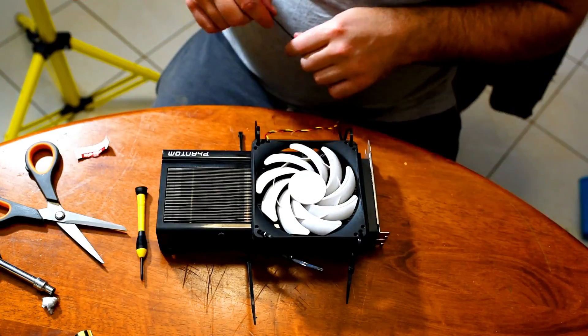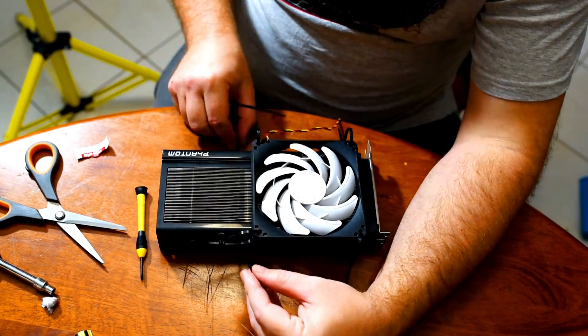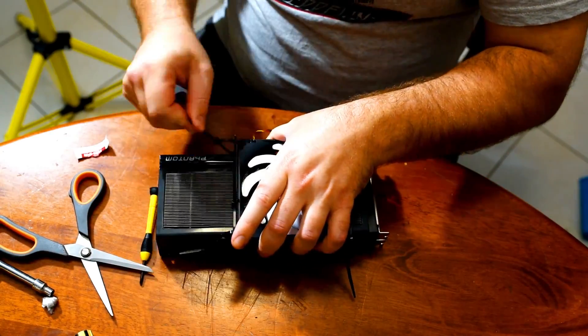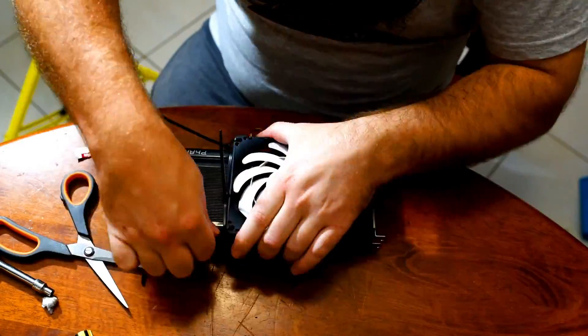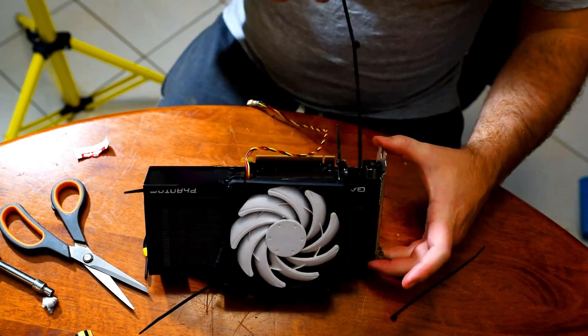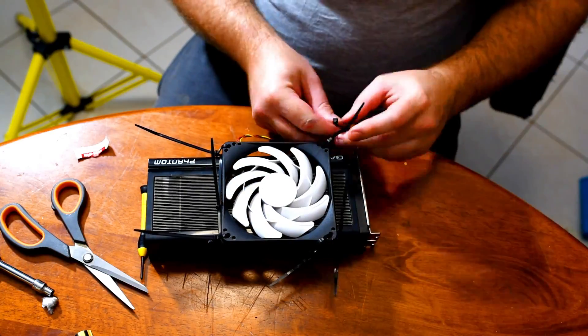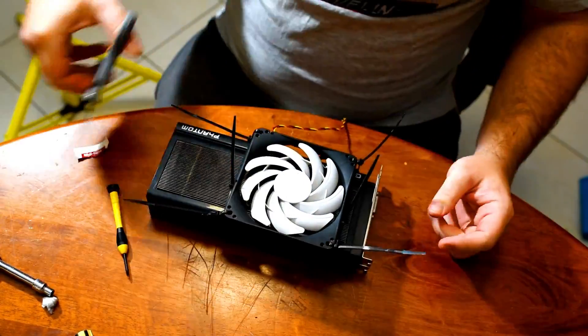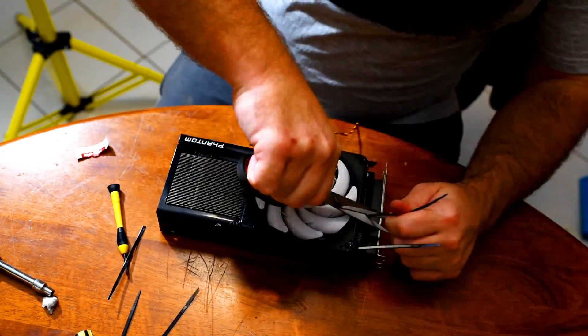With a bit of luck this will help lower some temperatures by getting more airflow through. By placing the fan over this spot, that's where the VRMs and the memory chips are situated, so having more airflow over the memory chips is going to allow us to overclock the memory a little bit, which is always great. Once this is done we'll pop it in the machine and see how we go.